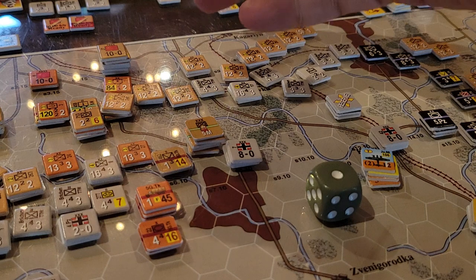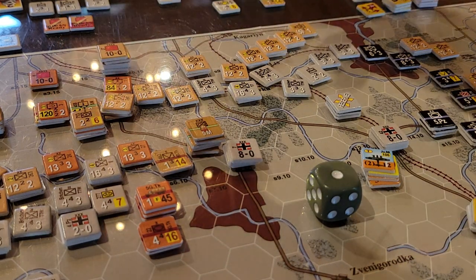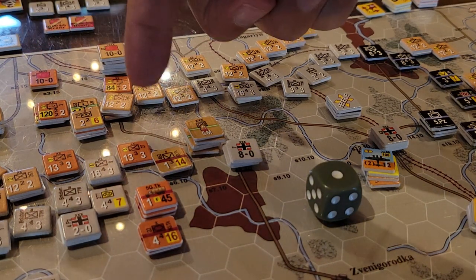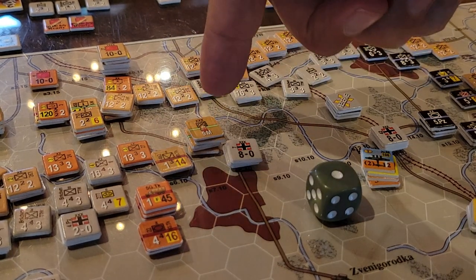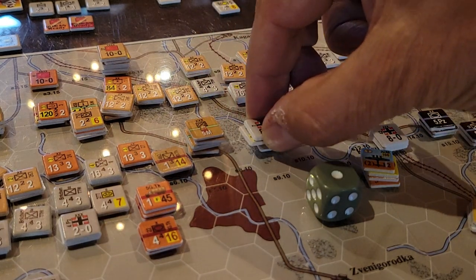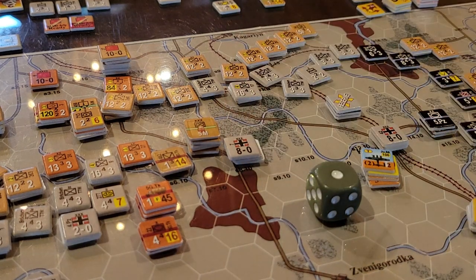This opened up a massive hole, and in fact all the units that were here ready to attack didn't need to. We just waited for the exploit phase, popped guys out of reserve, and moved the 5th Mechanized and 5th Guard into this area here. We tried to overrun the HQ and the artillery, along with this set of units here, but to no avail.